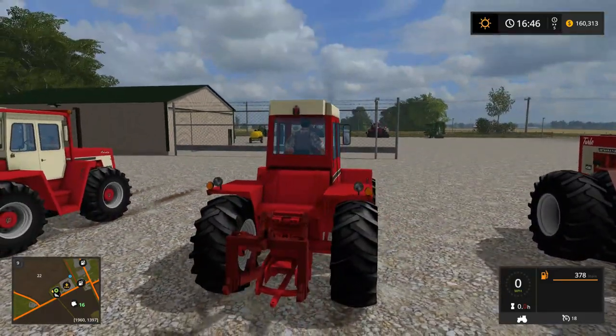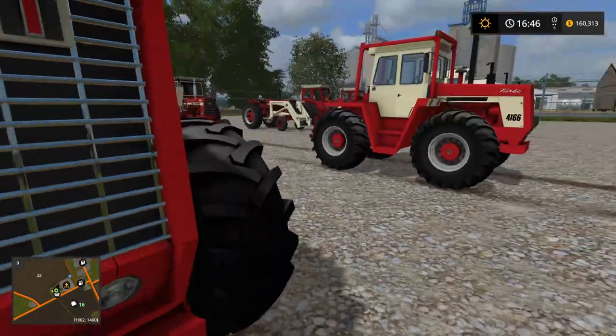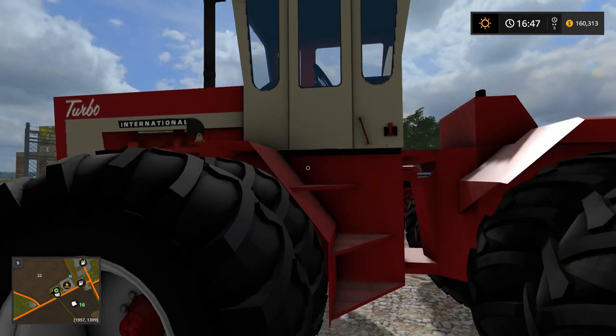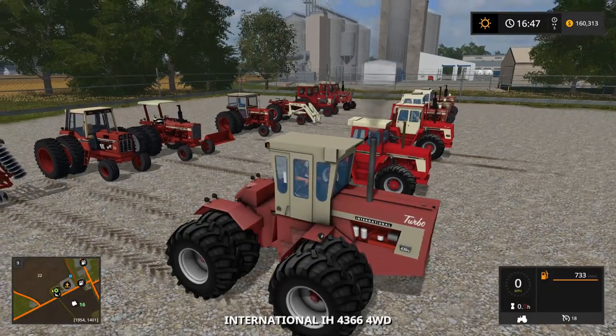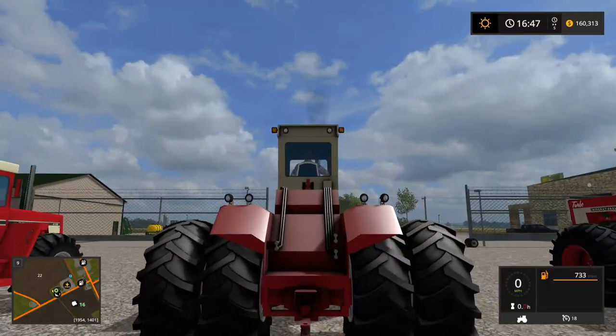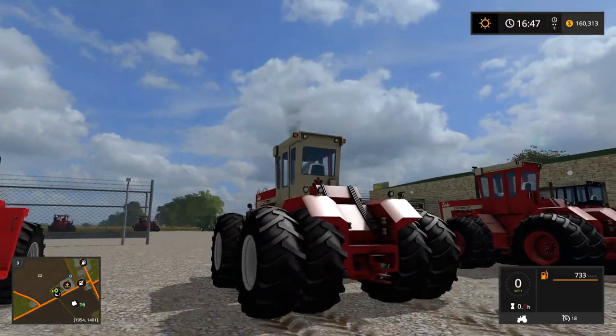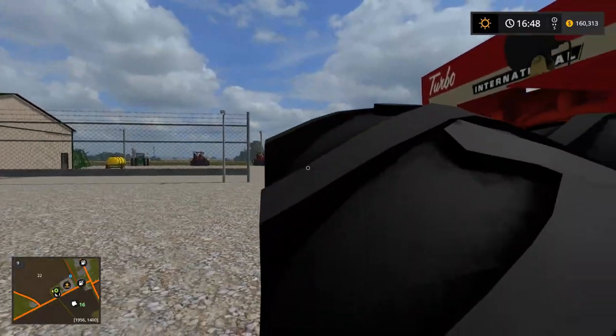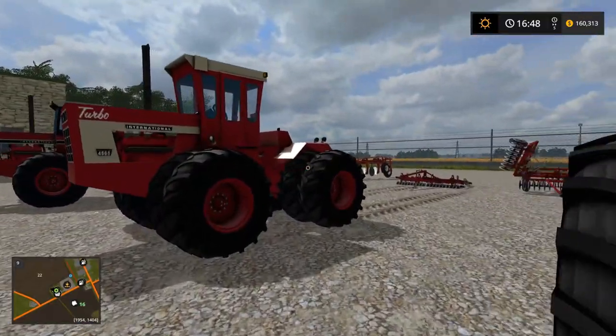Looks like something's a little off with the red paint — maybe it was borrowed from one of the other tractors. The Farmall 4366 — getting a little bigger here — has no three-point hitch on this one, which might limit you on some in-game equipment that uses a three-point hookup.